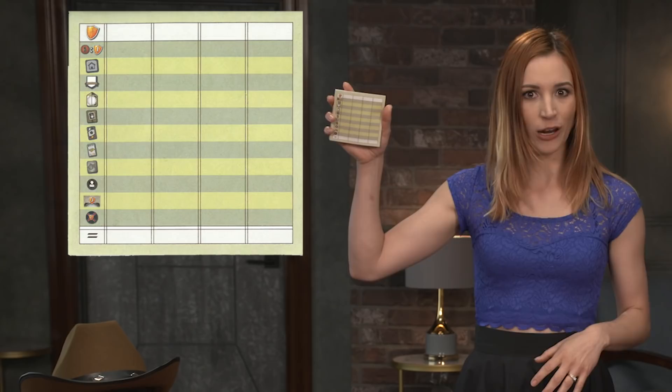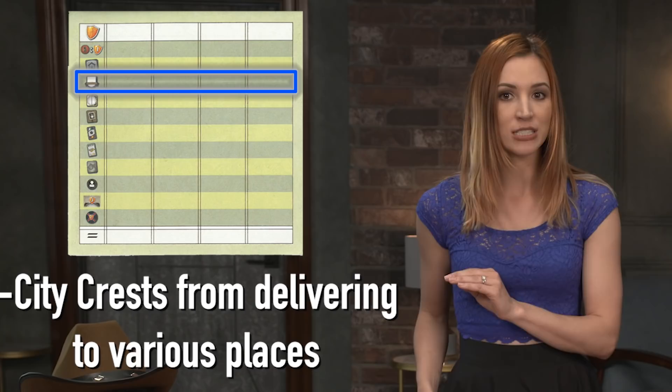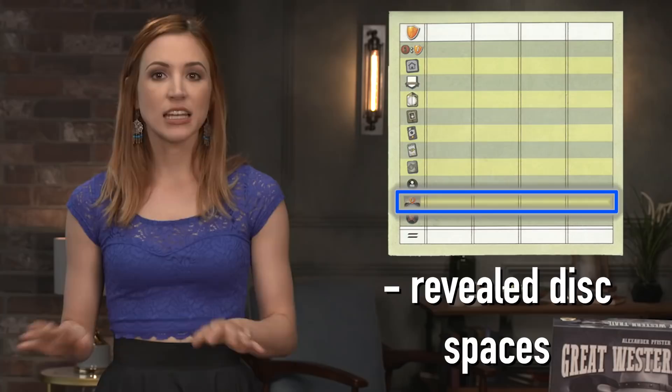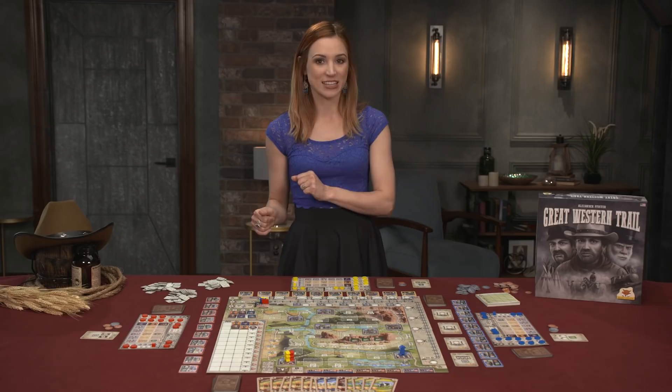For the final scoring, use the handy dandy scoring notepad to determine a victor. Players get points for a ton of assets, including every five dollars, the sum of private buildings on the board, city crests from delivering to various places, station master tiles, hazard tiles they removed from the board, cattle cards with victory points, workers on the far columns of the player board, any revealed disc spaces, the job market token, and objectives. If any player has uncompleted objectives they've played in front of them, they lose any points in the negative section of the card. Objectives still in a player's deck can be completed at this time as well.